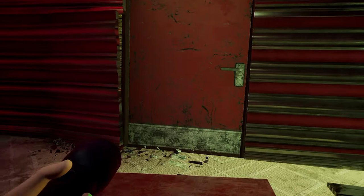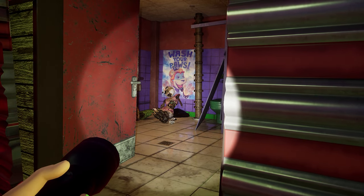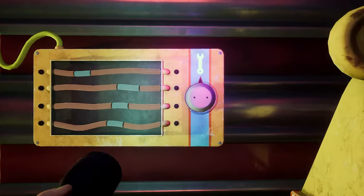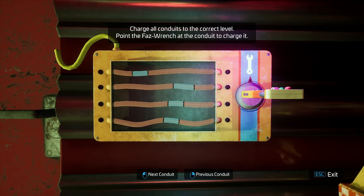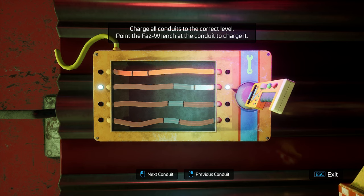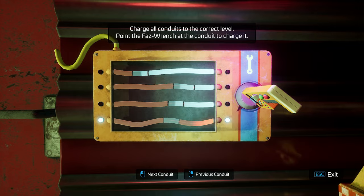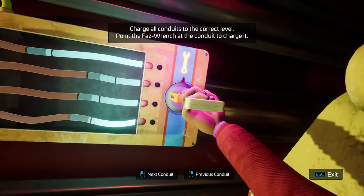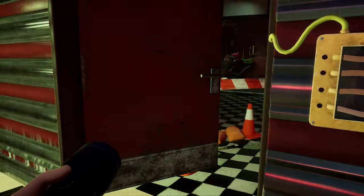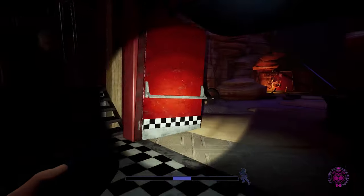If you open the door here you can check it out — Chica is still here. If you want to go near her you can, but I'm going to keep my distance. Now let's go ahead and open this door. Now we can go back through the Glamrock Beauty Station to get back to that security node.